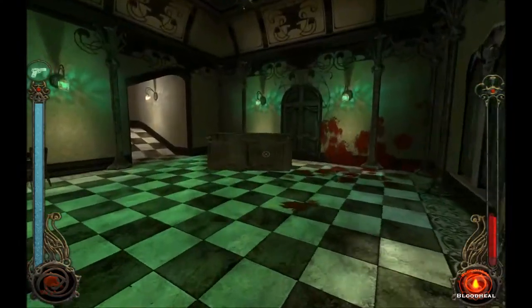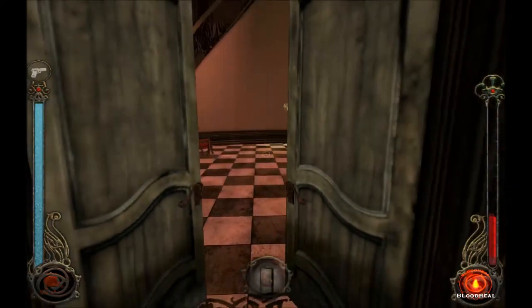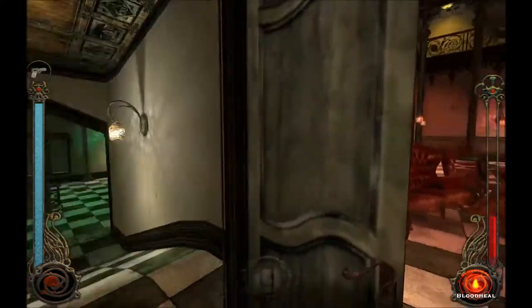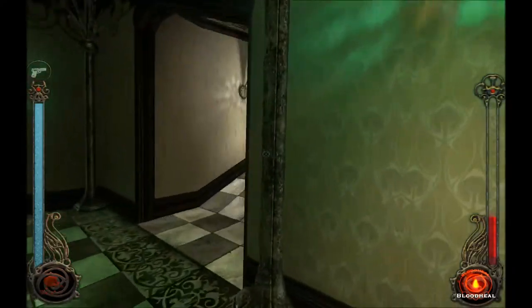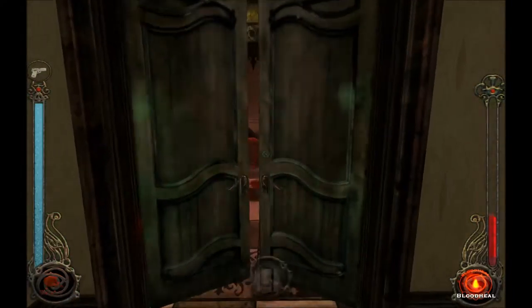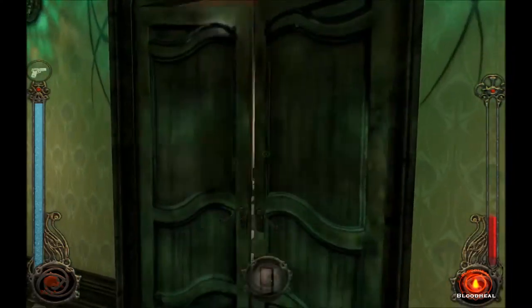I picked the one locked door, because it made healing in combat really effective. Oh, okay, great, we're here. I don't want to go that way. Let's try this door — this is probably to the same hall. Yeah, okay, cool. Narrowing the options here.